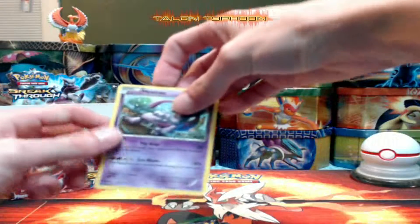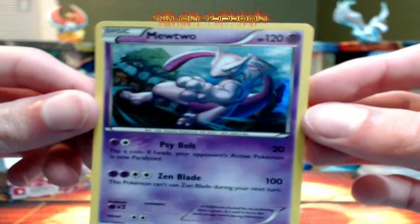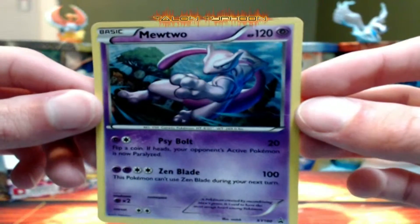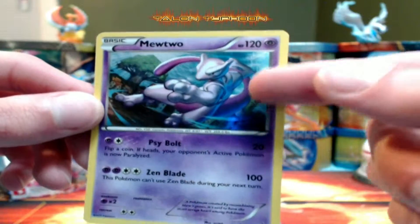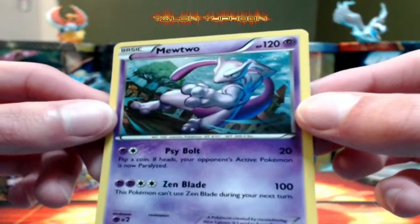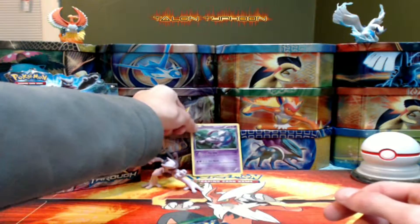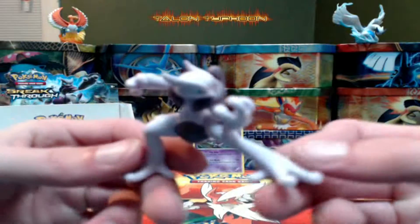Here's a quick look at the promo card we got — a Mewtwo. Not bad, I'd say that's actually a pretty nice Mewtwo card. I like the way they have it looking kind of realistic, just standing there with the tree and the houses in the background. I actually like this promo card quite a bit.